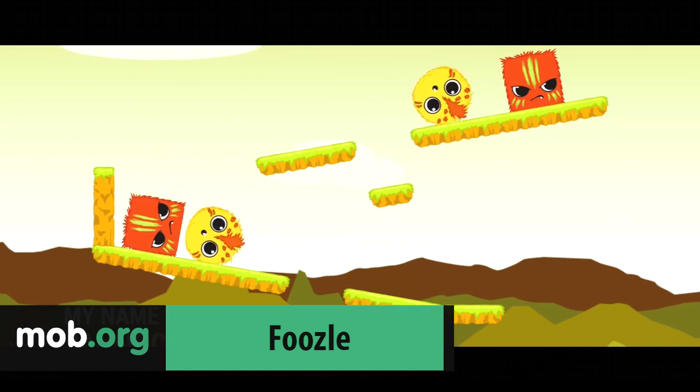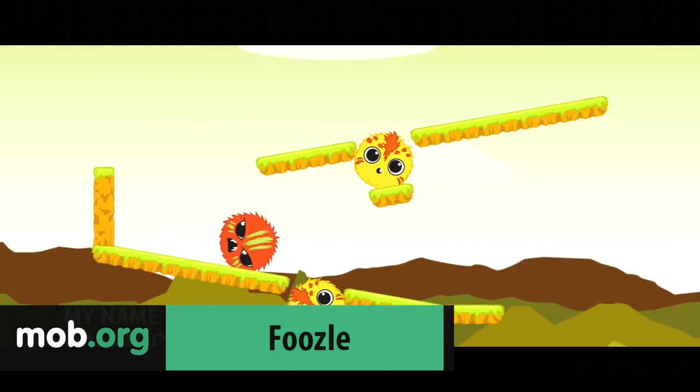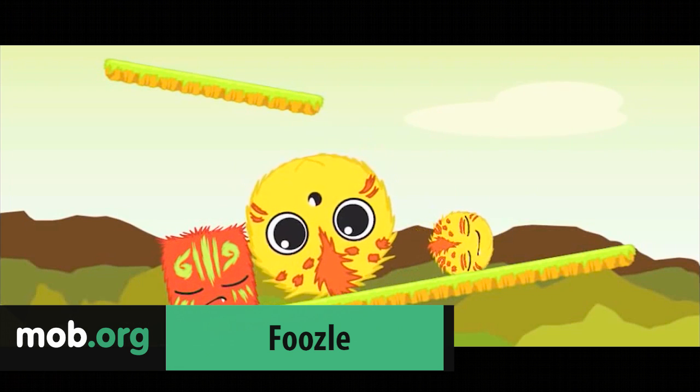Foozle, as I've already told you, is about a race of creatures that can take different shapes. You need to tap the yellow blockheads to turn them into circles, or do the opposite to interact with the environment and push the red creatures off the screen.